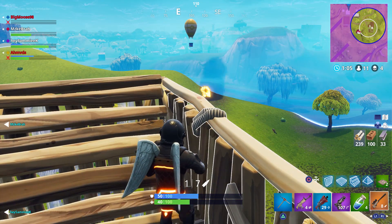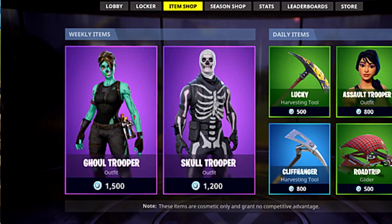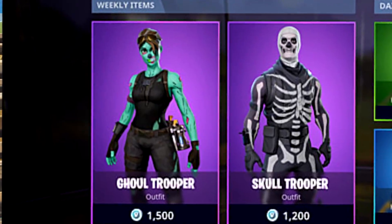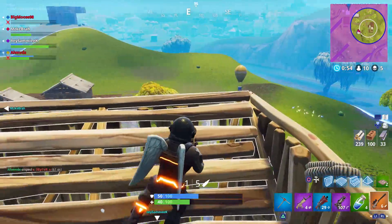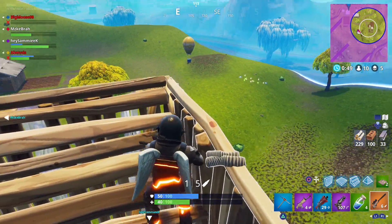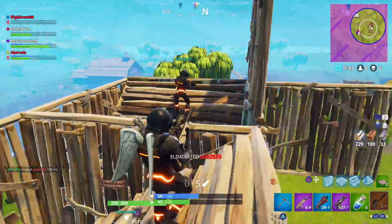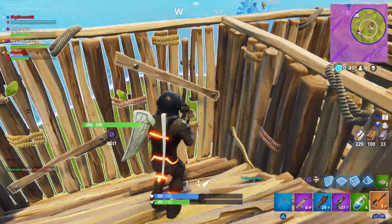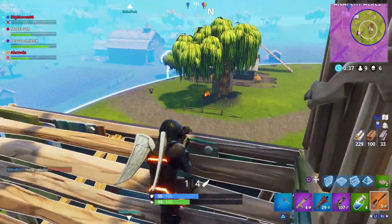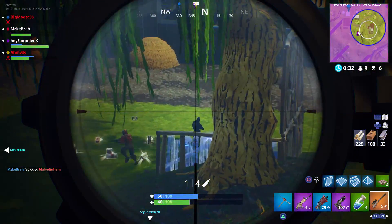At the number 4 spot, we have the Ghoul Trooper. The Ghoul Trooper was one of the Halloween skins released around October, lasting until November. It was basically the girl character with brown hair but with all green skin, so she looked like a zombie. This skin was awesome and it was only 1500 V-Bucks, compared to other legendary skins which are 2000. Epic decided to make it an epic rarity rather than legendary. I barely ever see this skin in game, but I've seen streamers use it a lot, including Noahj456. This is probably the skin I wanted the most out of all the skins I missed out on.